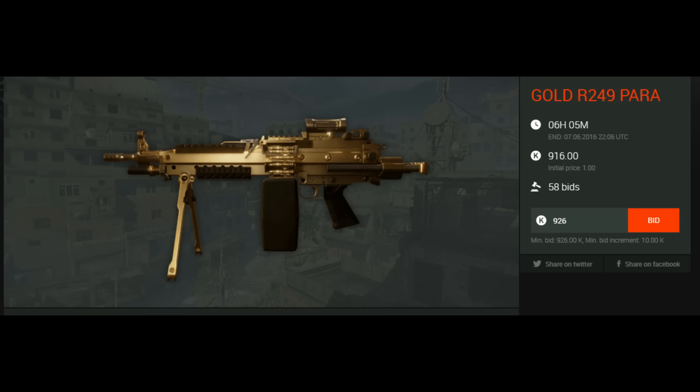Next we have the Gold R249 Para in a golden version. 6 hours and 5 minutes are left and the price at the moment is 916 credits — really really cheap. This is a great gun for Cyberhorde, and now with Anubis you do about 40% more damage with this gun on Cyborgs. The Para is a good gun — I love playing it and I don't think there's any better gun for co-op missions.